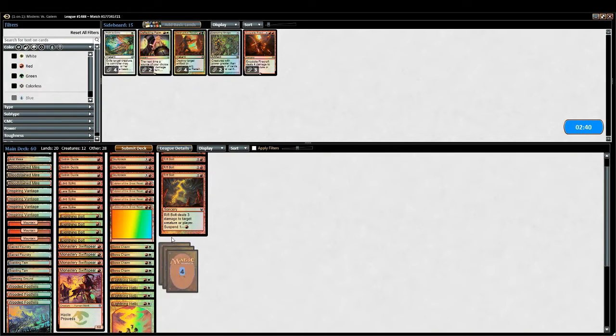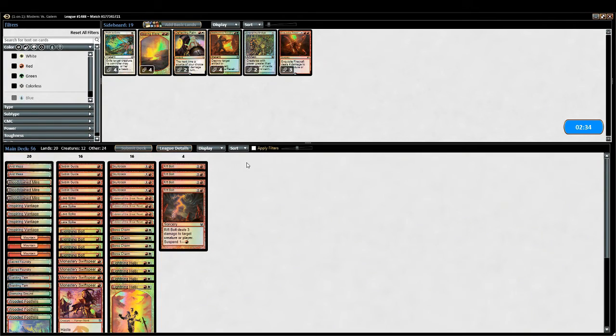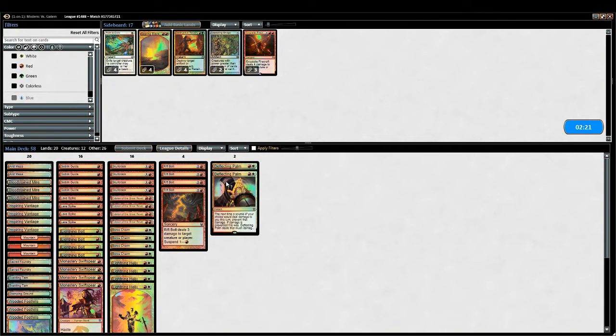This is rough mainly because I don't actually have answers for his combo cards. Searing Blazes — they're basically useless here. I don't think black Tron plays Chalice, so I probably don't need three of these. I'll go with Palms though, and probably two Firecrafts. Could play Path if it hits, but nah, that seems silly. Alright, here we go.